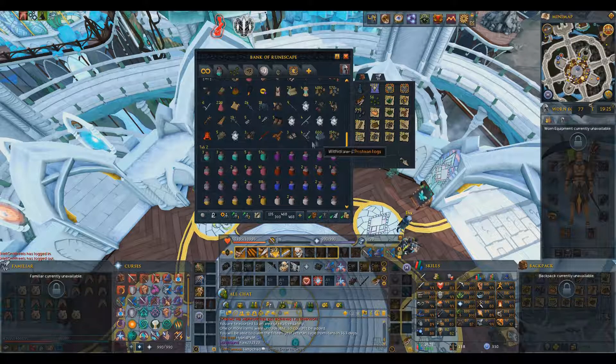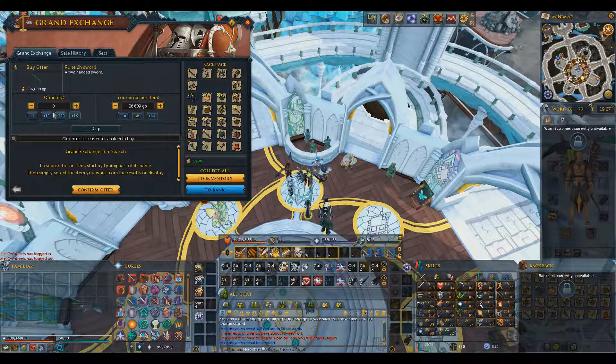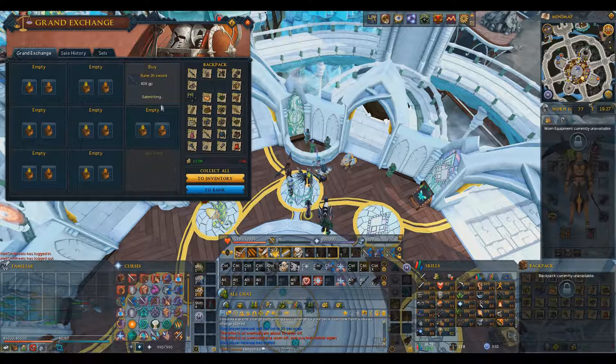And there are still the drops I sent to my bank with a yak, which includes 7 tacits, 3 helmets, 3 chest plates, 3 gloves, 5 boots, 5 shields, a hilt, and a few godsword shards.